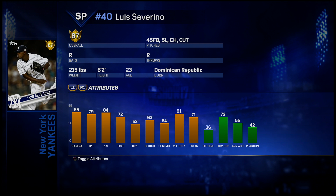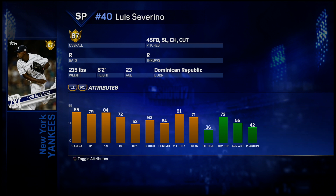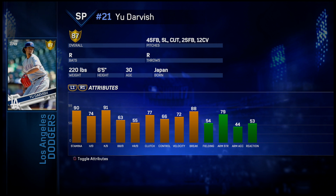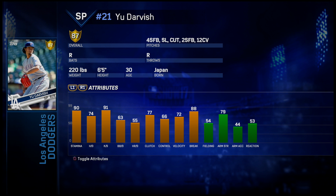The third starting pitcher we got was Luis Severino, mentioned by Zachary Byle. I wanted to get a starting pitcher I've never used - he was only mentioned once but I feel like this is still a great pickup. Good pitches, good H/9 and K/9 numbers. The last starting pitcher we got was Yu Darvish, mentioned by Diamond Dynasty King. We focused a lot on starting pitchers and got four new ones - I feel like all four are solid additions.